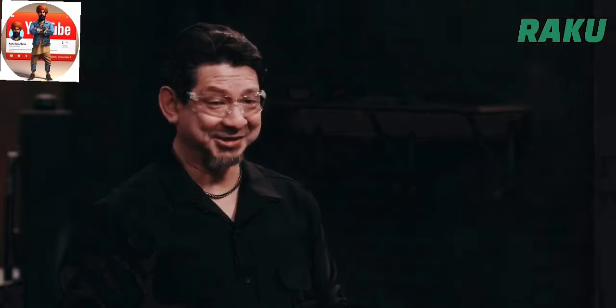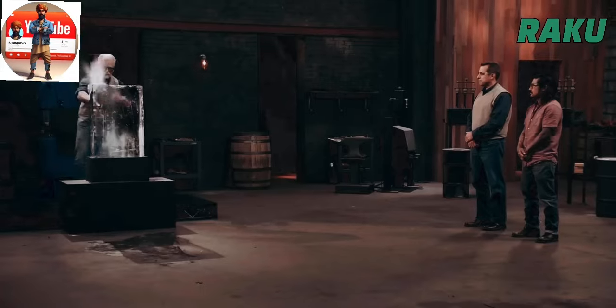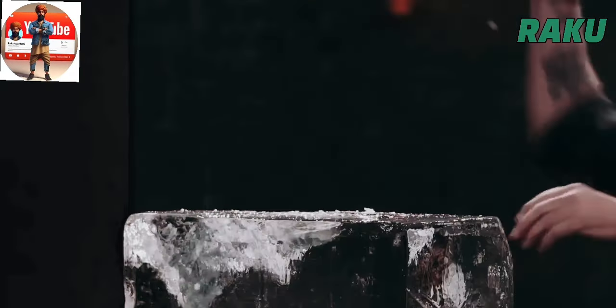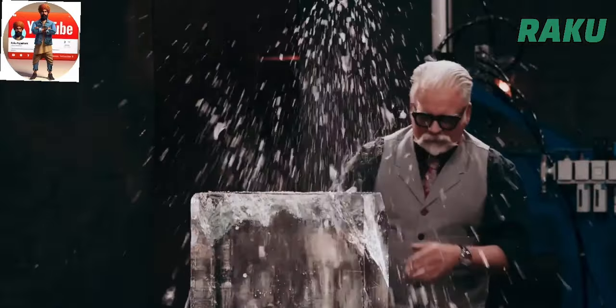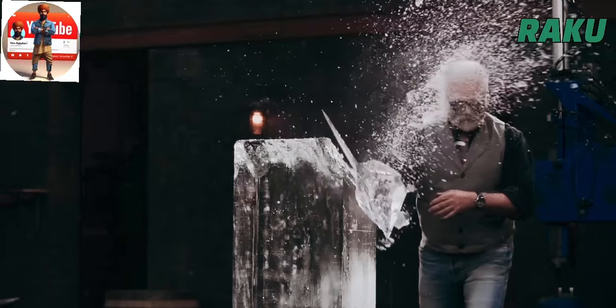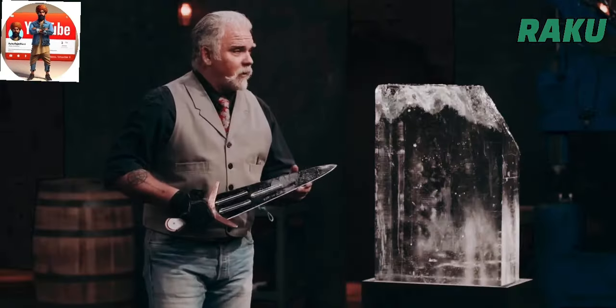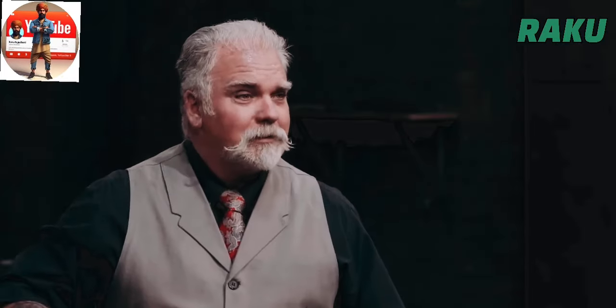Good job. Next up is the strength test. To test the strength of your weapon, I'm going to chop into this ice block. Now the other side. I don't see any chipping or warping, so the edge held up very nicely. It did a good job. Nicely done.